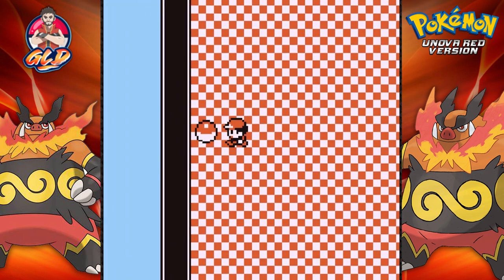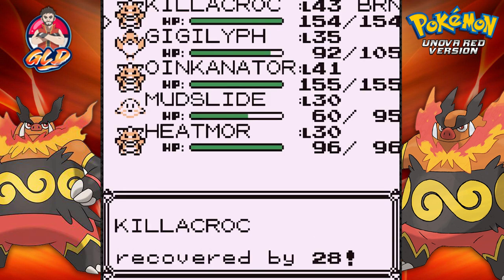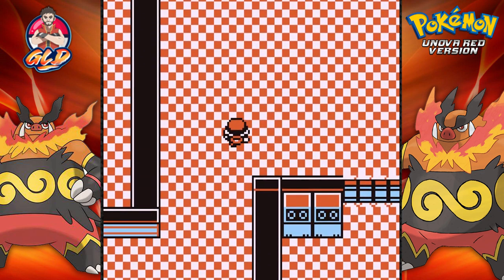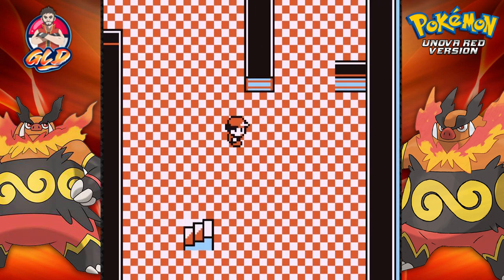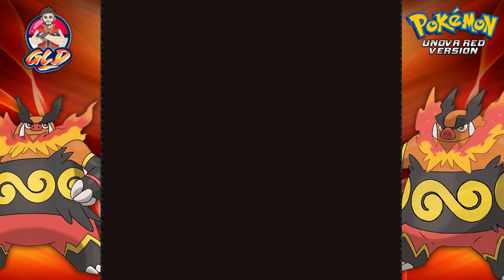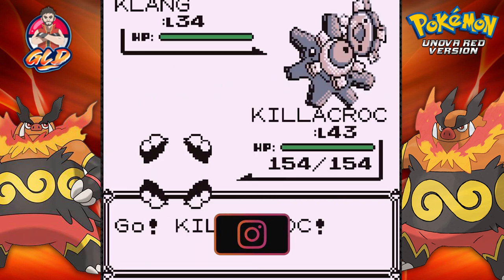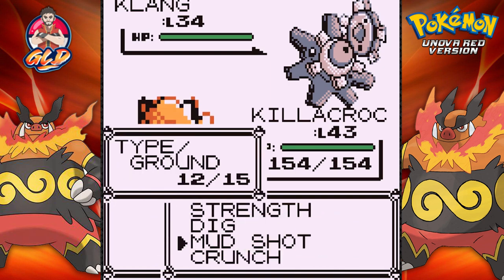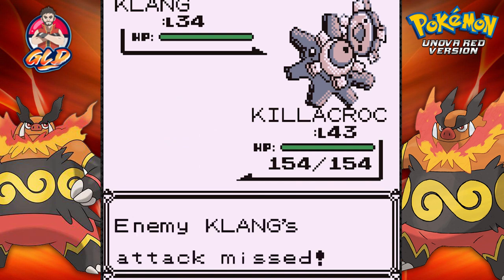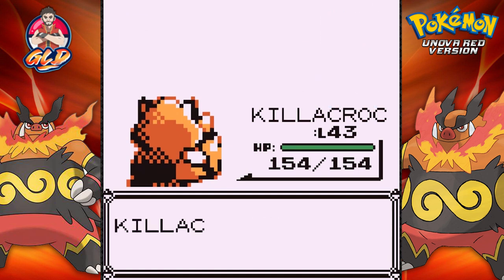We have defeated this trainer! Now it's time to grab some more items. Found ourselves another full restore, which we're going to use since getting burned is always a joy. Let's see — someone is waiting for us: 'This place is ideal for a lab.' Here we go with Clang — it looks like a Starmie or Staryu. Dig attack — Clang missed its attack and there we go with the dig attack.